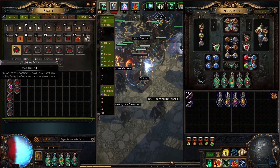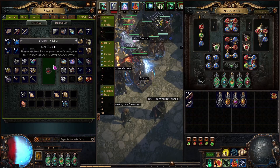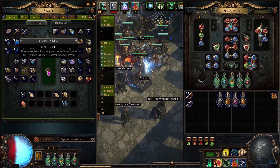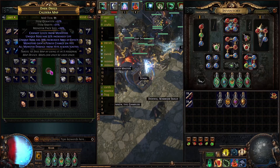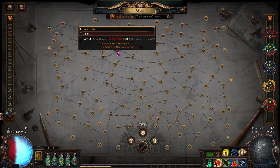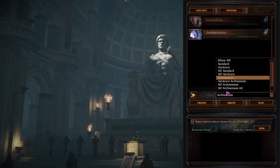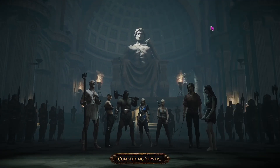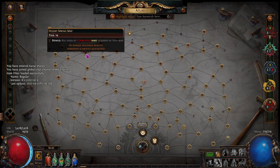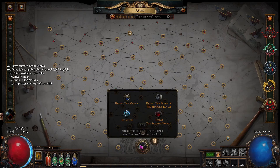For red maps, when you first start running them, I'm only going to make them rare — I'm not going to Vaal them. Something like this is doable. Let me switch to a character that hasn't completed the game yet but is good enough to demonstrate. You can see that most maps are completed, but some are not.